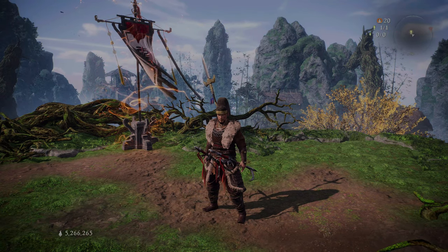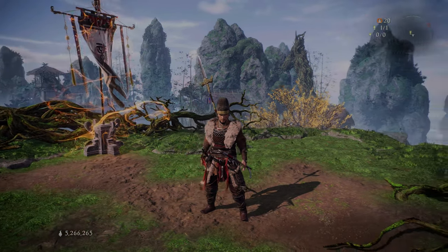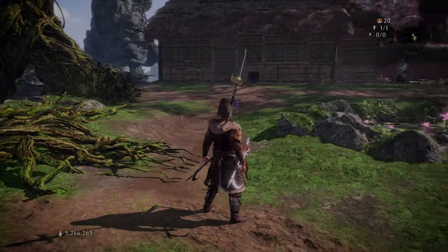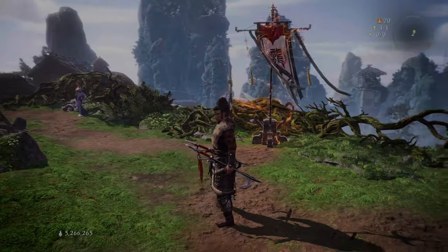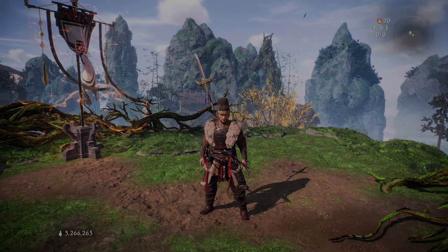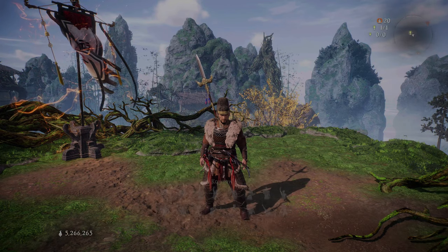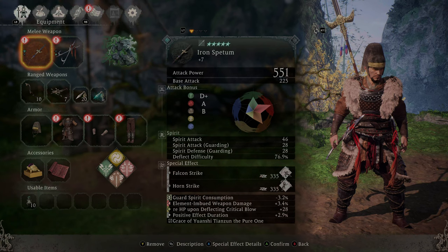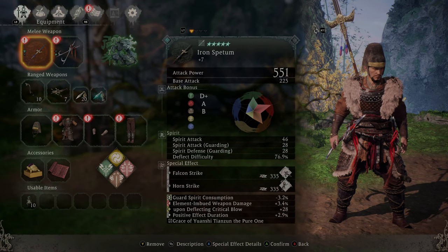Welcome back to another build video for Wolong Fallen Dynasty. Today we have the Elemental Spellsword build. Now this isn't just any Elemental Spellsword build — we are incorporating a grace set in here, and that is the Grace of Yuanqi.